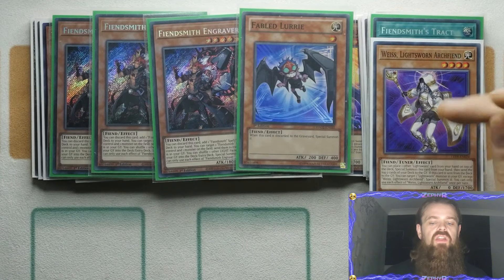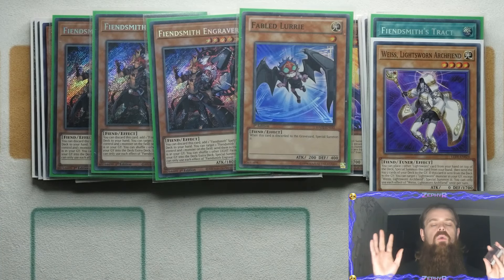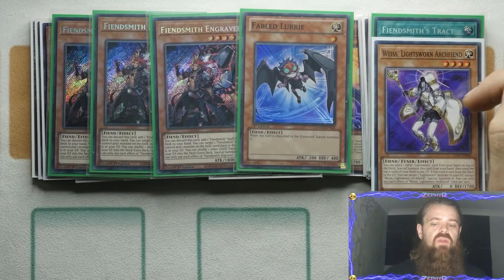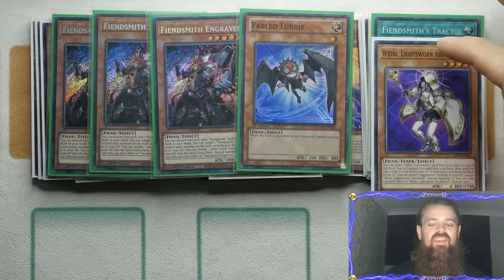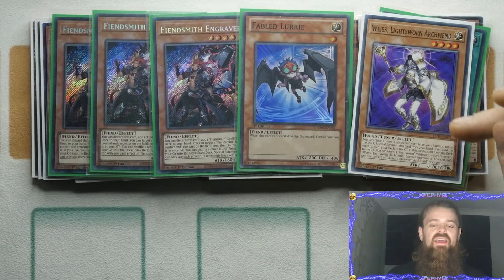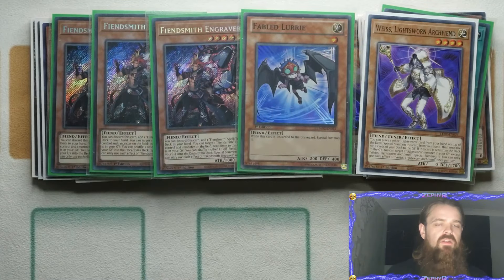You do need to be a little bit careful as Tracked is only going to be as useful as the other Light Swarm you have in hand. If you're like, Engravers are way too expensive, I'm not about to drop £180 to £200 just for this engine — well, that's fine. You can still go for Tracked. Tracked still gives you access to Weiss. There are other synergies towards the engine, like just milling off the Engraver and going from there.